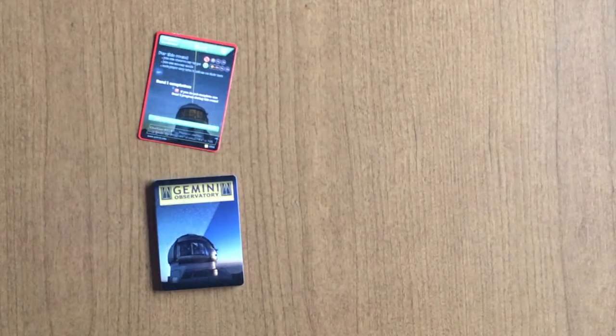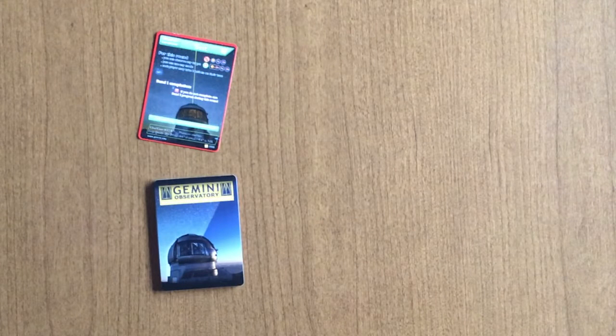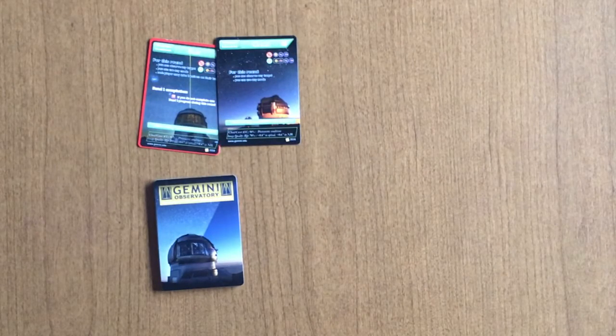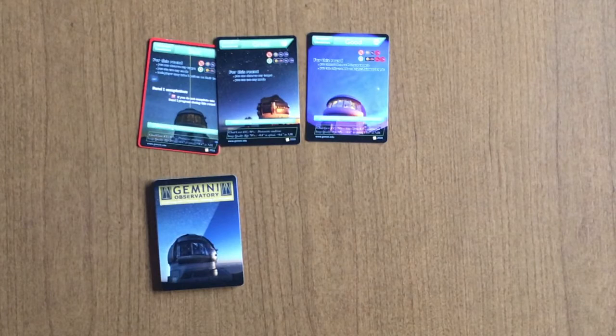The first sub-deck we'll talk about is the weather deck. The weather deck consists of a variety of different weather types, from Best — the ones you kind of hope for, but will have some constraint on the game — to Great, which believe it or not is probably one of the best weather types, to Good, where you can do most of the things that you need to do.